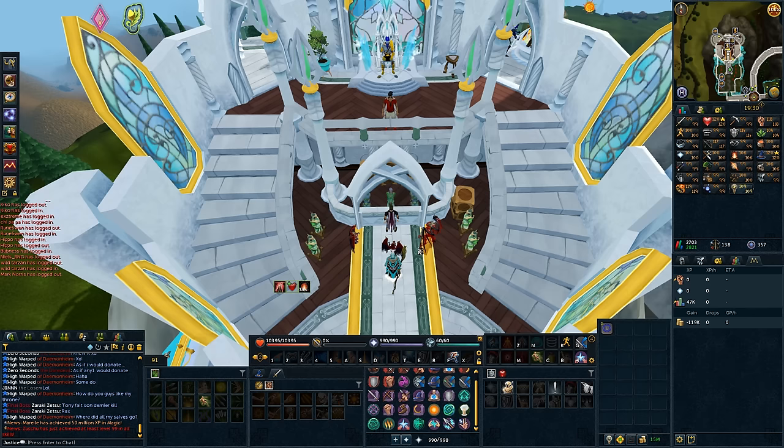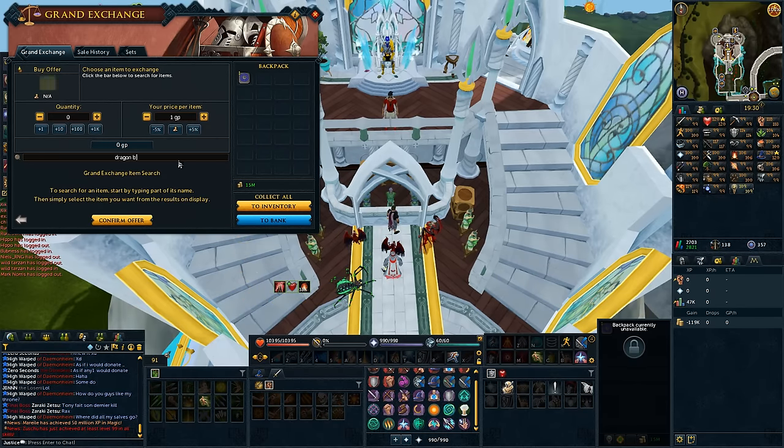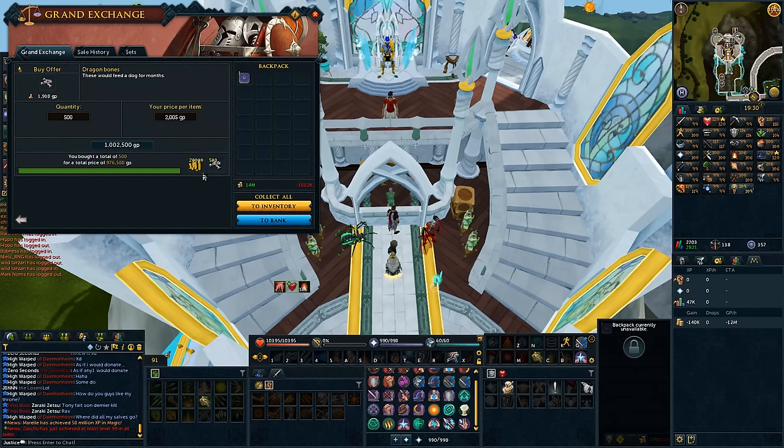At the Gilded Altar, I'm hearing you can get around 1,500 dragon bones used on the altar per hour. So if I'm aiming for at least three trips to the bank, let's say 500 bones on me. If I put an offer in the Grand Exchange for 500 dragon bones and add an extra 5% on the price per item, it's 1 million GP. So I'm going to be risking 1 million GP each time.